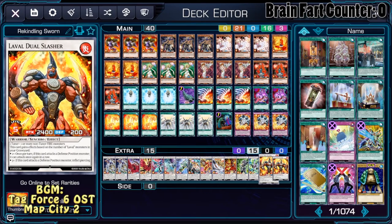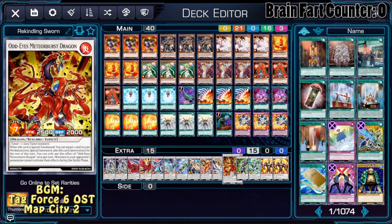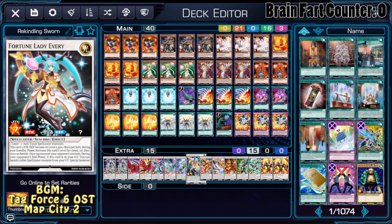As for the actual extra deck, we're playing Level Duel Slasher, Winged Pegasus, Accel Synchron, Zeta, Meteor Burst Dragon, Michael, Level Salamandra, and one Fortune Lady Everi — which is a pretty decent extra deck, if you ask me.